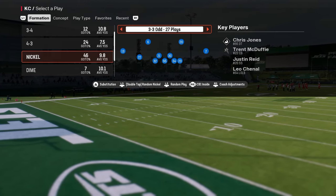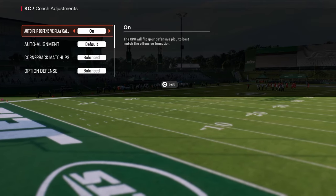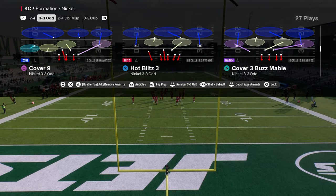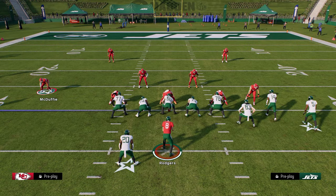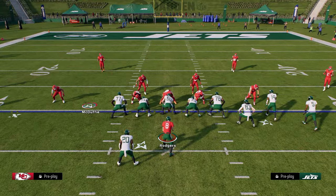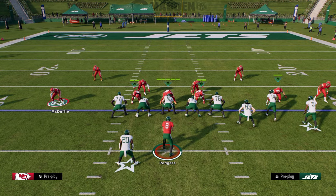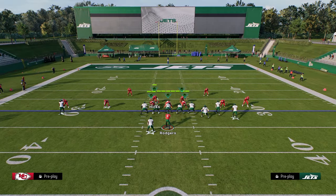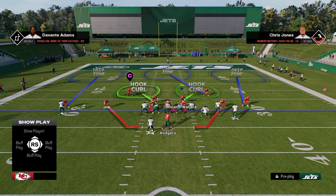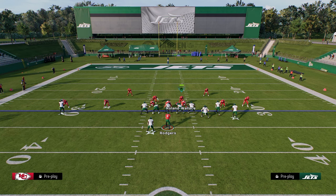What you would do is go to the CB1 inside package out of 3-3-5 odd and call the play hot blitz three, with auto flip off and baseline on. What you would do before the patch is basically show blitz, contain, and then walk these guys out. As you see, they stay on a contain.